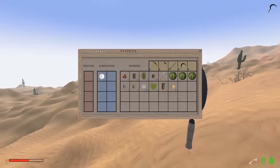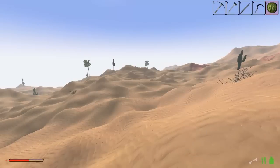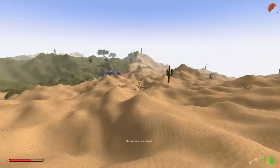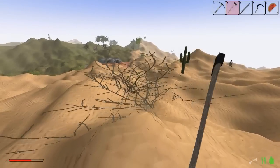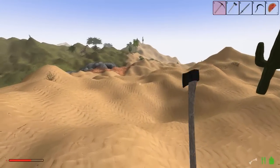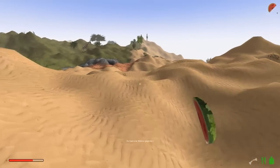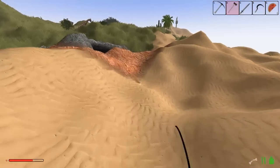Hat uns ein bisschen Gesundheit gekostet und ein bisschen Nerven. Die Abfrage von dem Kampf ist auch ein bisschen suboptimal, sage ich mal. Wir gehen mal weiter - da ist noch eine alte Pflanze, die kann auf jeden Fall weg. Wir sind die fetten Tigerkiller hier. Unglaublich - brauchen also nicht so viel Angst haben vor den Viechern, aber er hat uns auch ganz schön einen beigebogen.